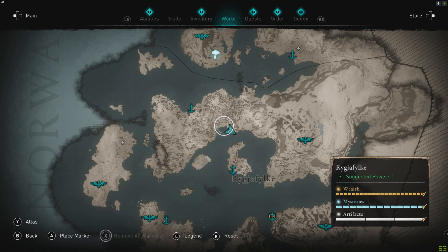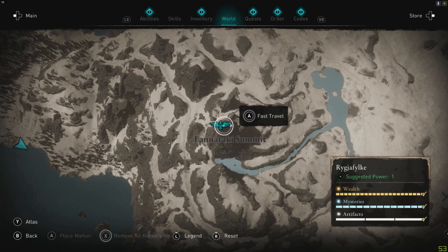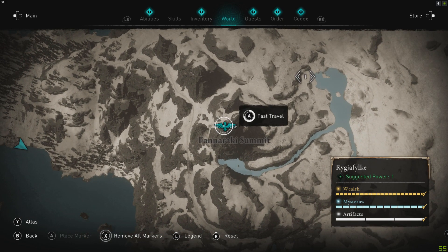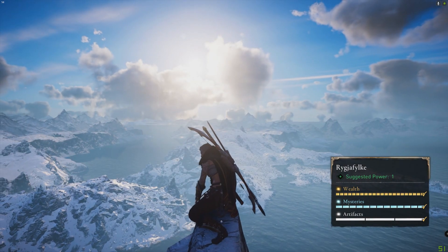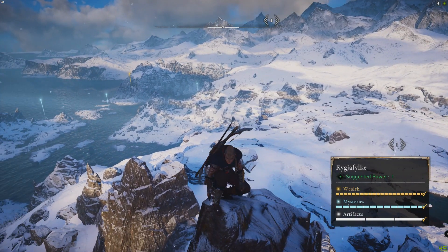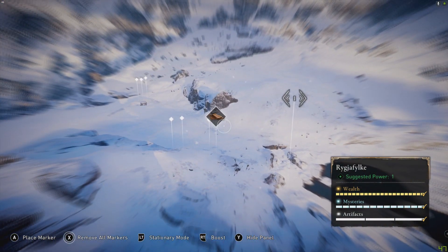From there you want to head up to this fast travel peak here — we're going to find four polar bears here. Drop down to this lake. It's pretty quick to go this way. Basically run and point yourself north, you'll be able to see the lake-ish there on the right.